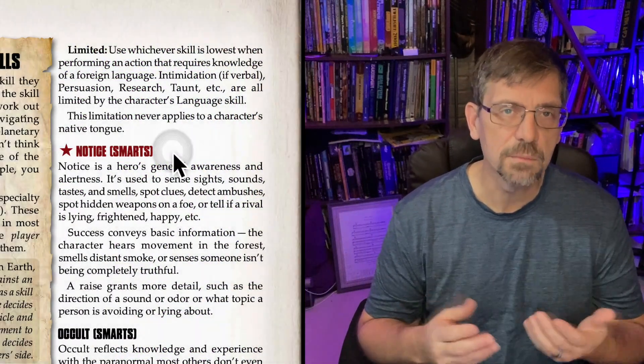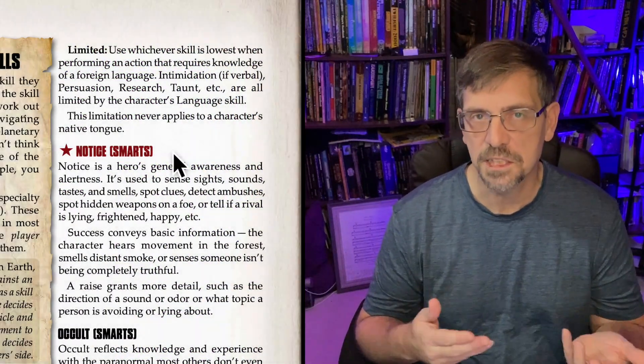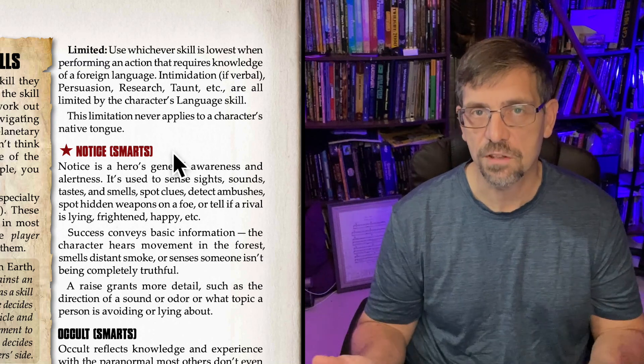Savage Worlds has Notice that works very similar to a lot of game systems like D&D's Perception Check and that sort of thing. It's used to enable the players to pick out something they see out of the corner of their eye, or there's something in the environment that they may see or hear. It's also used for things like, is somebody trying to pull a fast one? Do I notice a facial tick or something like that?